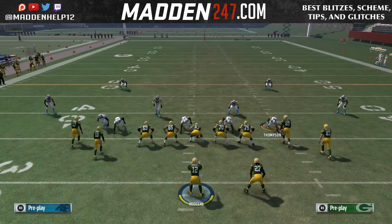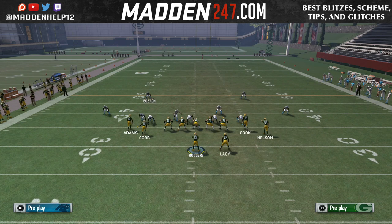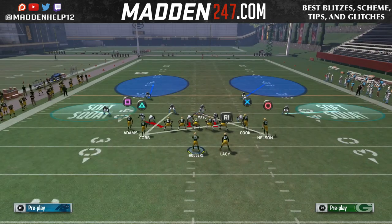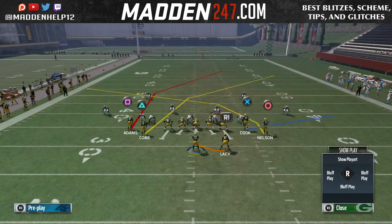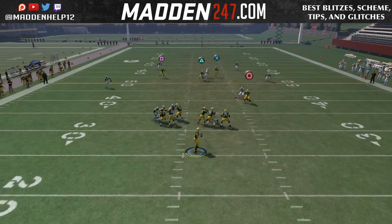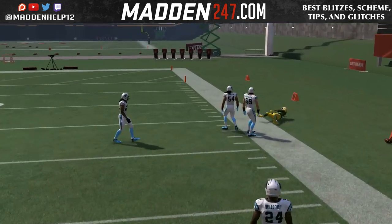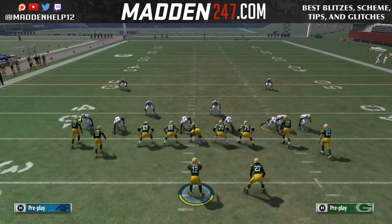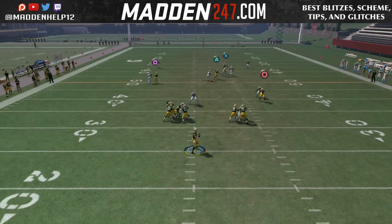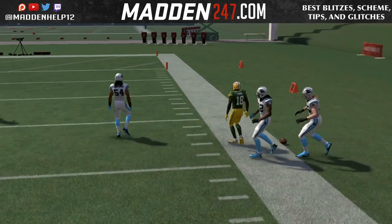You can see that even double man with cross man still gets beaten over the top. Cross man doesn't stop it — they have to manually cover it. The reason we put the receiver on the right on a hitch is you want your best route runner there. He doesn't have to be fast, but good route running matters. When you put him on the hitch, you can playmaker him — that's a separate tip. Against zone or man, since defenders are getting pulled up by the deep threats, the underneath hitch playmaker will come open.